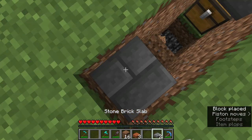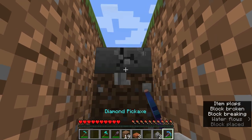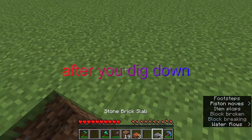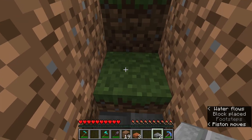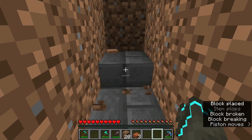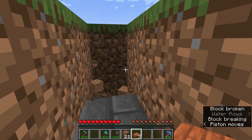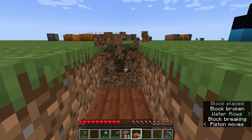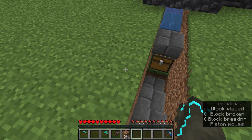After you dig down, place your slabs of choice like a stairway. This will be how you come down and up from your collection system. You can increase the chests if you want.